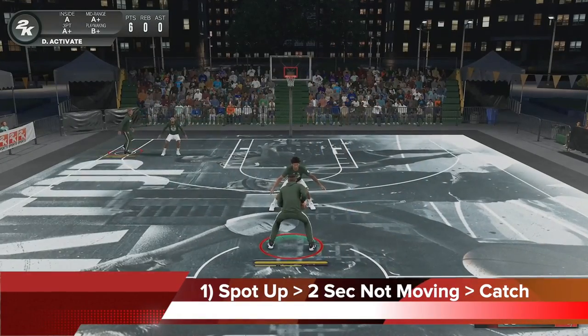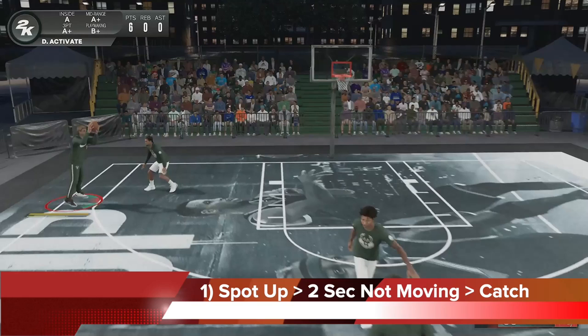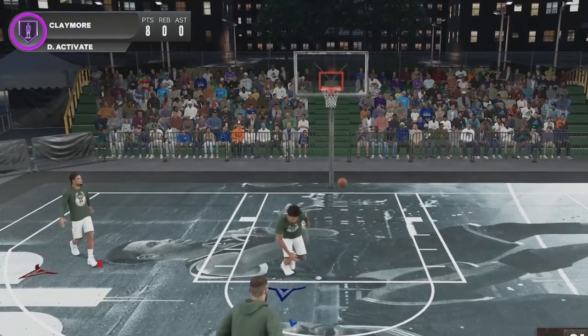So let's begin by looking at a couple of different ways that you can get the Claymore badge to pop up. Number one, key part: you have to be off the ball, spotting up, and not moving for a minimum of 2 seconds. And if you have satisfied the condition before you receive the ball, once you catch it and you shoot it, Claymore will pop up for you, as you can see right there.